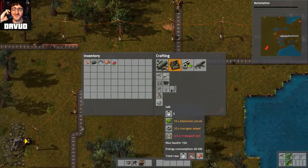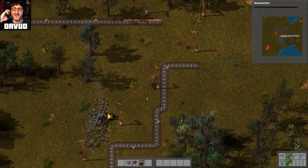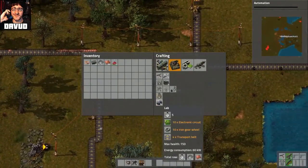A lab? Okay, we need more iron. That's fine. You mean for tech? Yeah, tech. Okay, I'm making a lab.